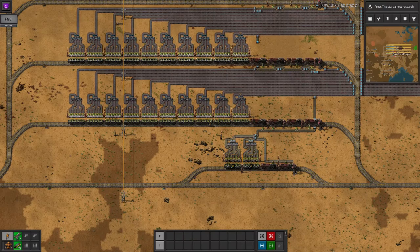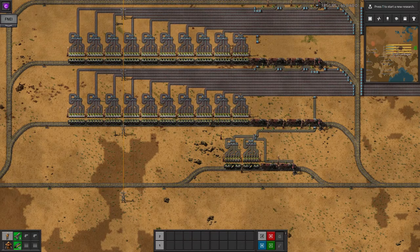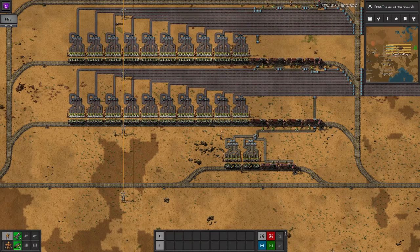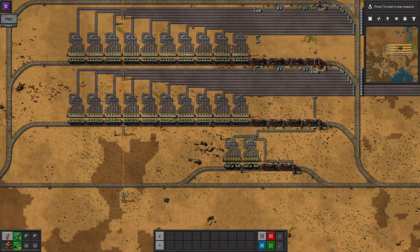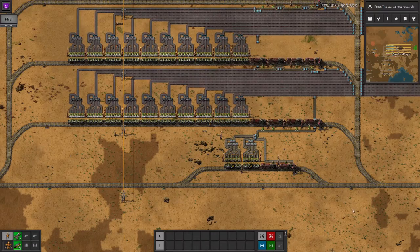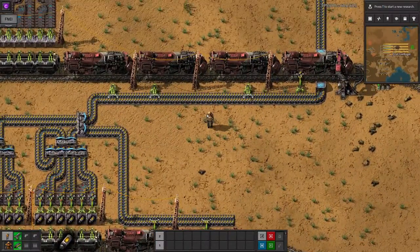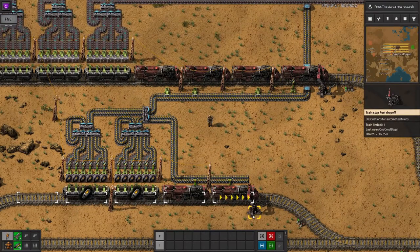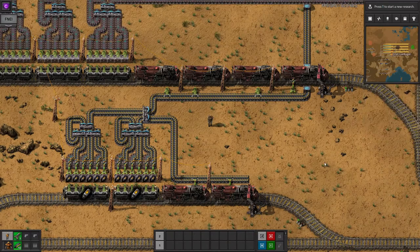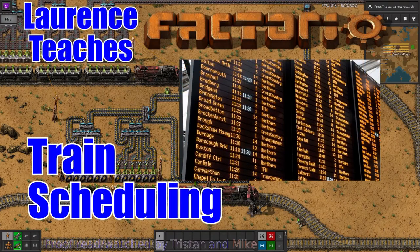Setting up your trains like this will make them run very nicely and should be more than enough for a vanilla factory. The only things I find I miss from a mod like LTN are prioritization and round robin. The trains will always take from the nearest station with sufficient resources, and deliver to the nearest station that needs them. The lack of round robin can mean that all of your copper ends up going to, say, blue circuit production instead of red science production — but the answer is simply to make sure you've got more copper available. I hope you found this video useful; if you have, please subscribe to the channel and check out some of the other tutorials on trains, logistics, circuit conditions, and even spaceships.